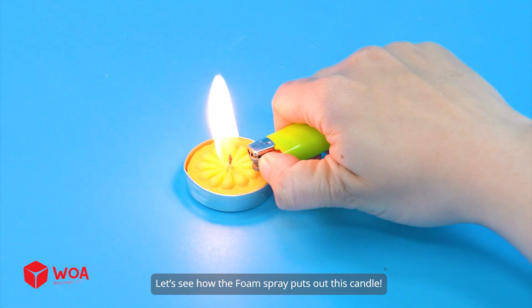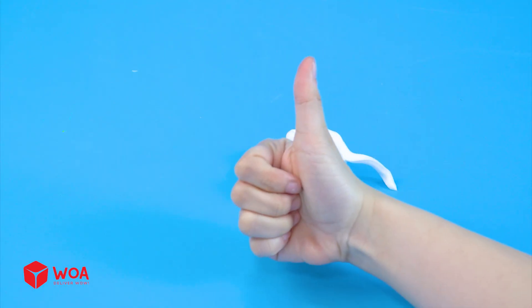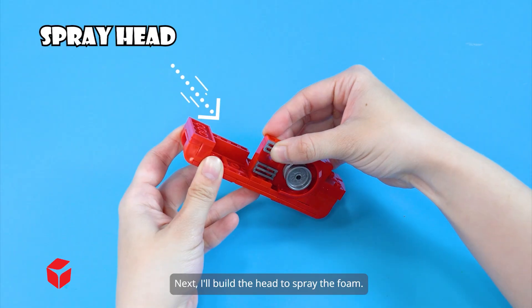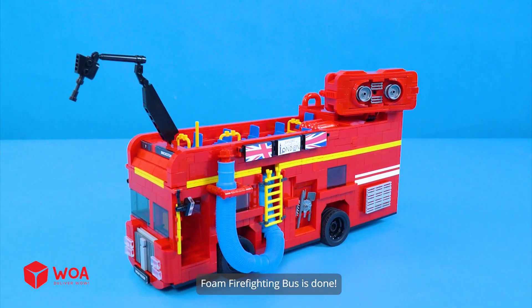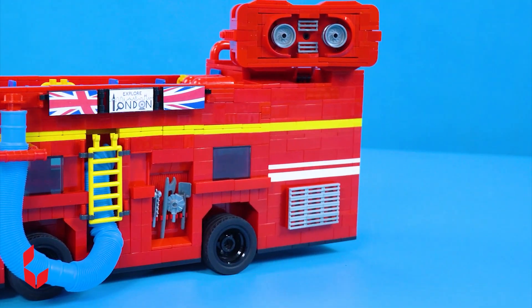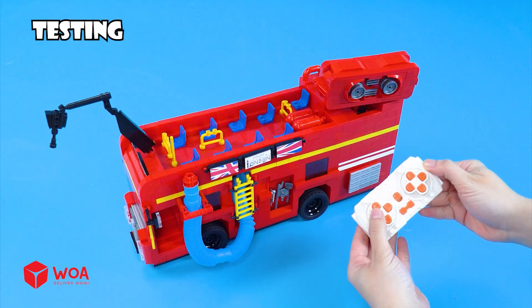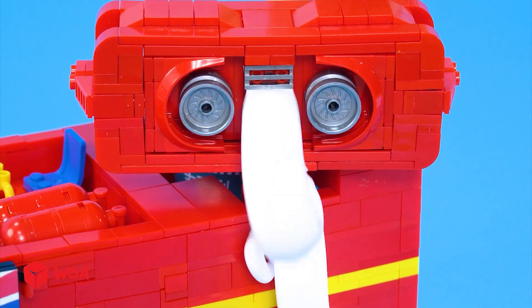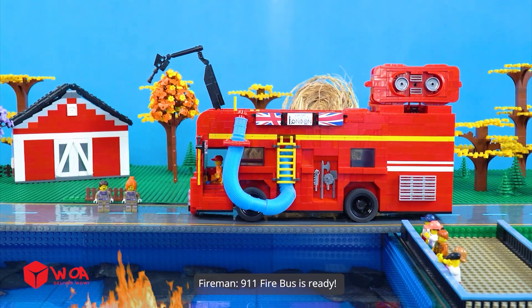Let's see how the foam spray puts out this candle. Next, I'll build the head to spray the foam. Foam firefighting bus is done. Testing — fire extinguisher. Wow! 9-1-1. Fire bus is ready.